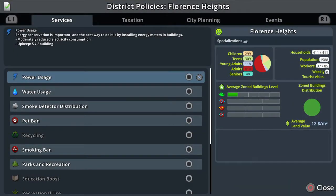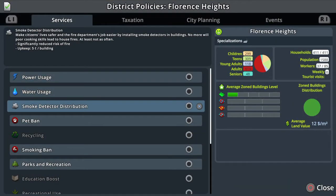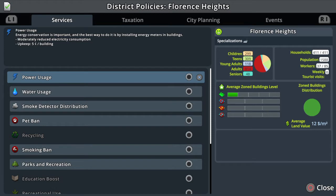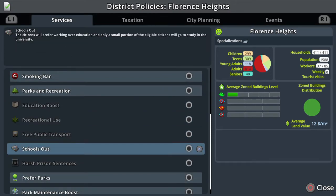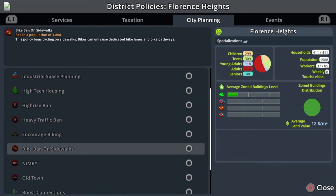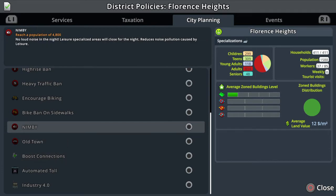While we're in here, if you go to district policies, you can now set your services, taxation, and city planning per district — so instead of doing it city-wide you can do it per district. If you only wanted meters in this district you can. Or say this district is close to the industrial area and you want to encourage people to go straight to work — you can click 'Schools Out' for this district. But if you have a lot of offices near this district you wouldn't want this selected because you want them to go to school and become educated.